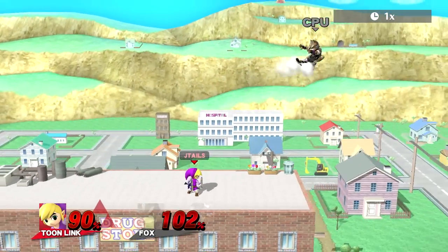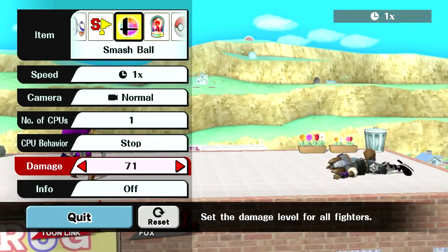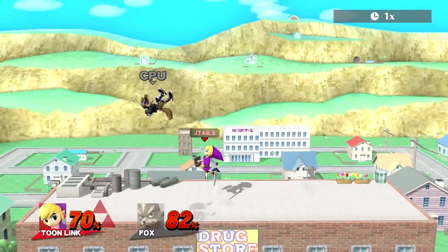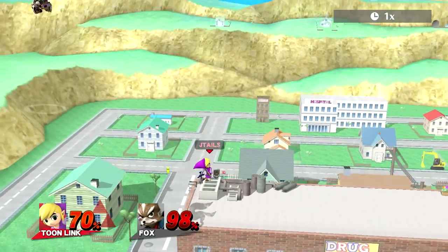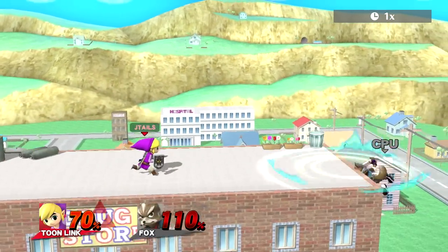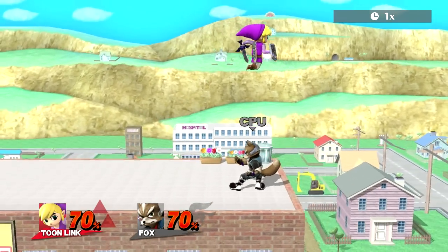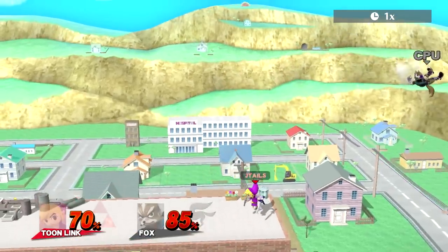Zair into dash attack is also a guaranteed setup for racking up damage — Zair into dash attack. That's usually guaranteed depending on the range that you do it in, but it's pretty solid just for popping up your opponent in the air. You can't get any other follow-ups off of it. Another thing is Zair into grab, and that's also a pretty good setup.